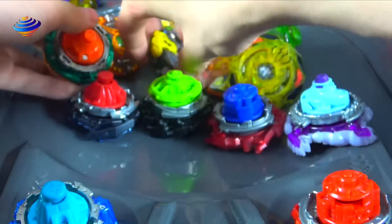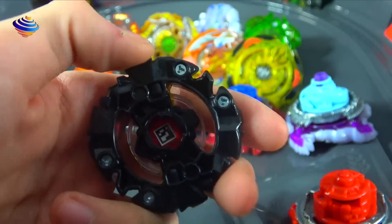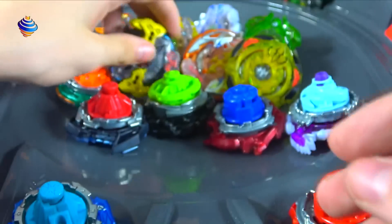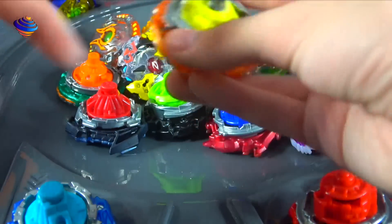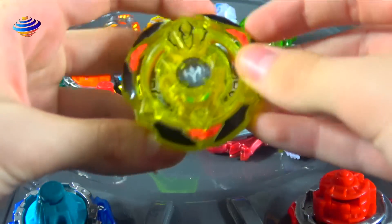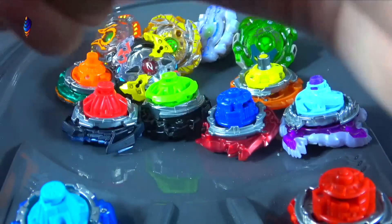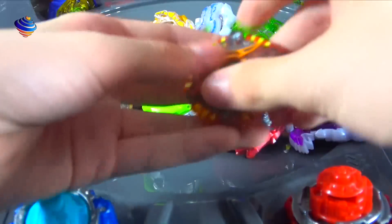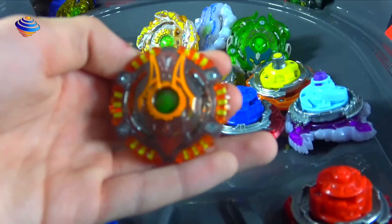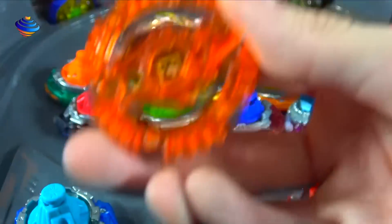Next up we have Galaxy Zutron Z4 — this one was pretty interesting in the battles. There you go. Obviously make sure to check out our other videos covering this stuff; we did two separate videos on the two packs and one video on the singles. Rocktavor R4 — scan it. Spiral Treptune T4 — scan it right there. Moving on, we got Lava Ex-Anubian — here's the QR code for you to scan.